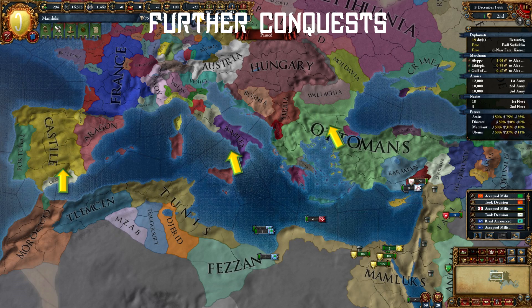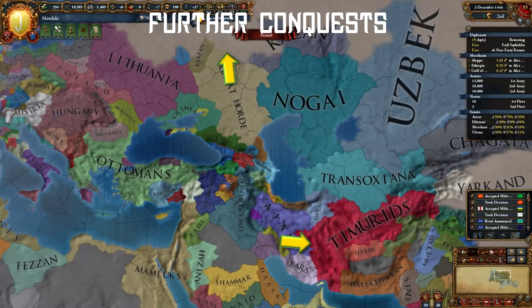Keep looking for avenues in the Balkans, the Italian Peninsula, and Iberia. Timurids usually rival Mamluks at this point, in which case you can ally Russia and conquer Persian provinces. Or, if Timurids haven't rivaled you, you can ally them and beat up Russia, which I like more, as I want those Circassian provinces for the Mamluks' government abilities. We'll discuss it a bit more in the game mechanics section.